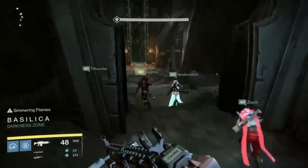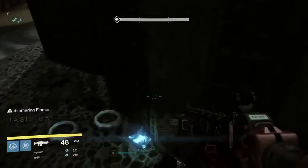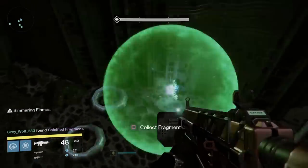Head up the teleporter now and when you get to the Prove Your Worth encounter, you'll see a fragment pretty easily on your right next to the pillar — that's the freebie.